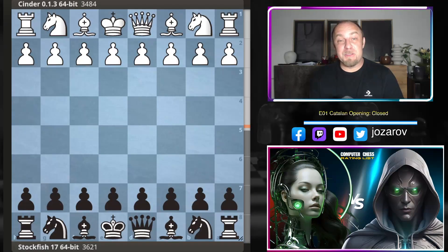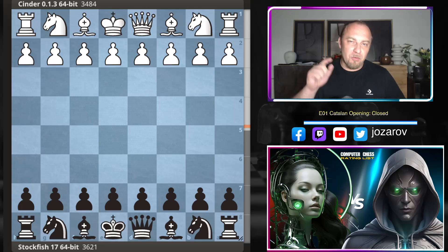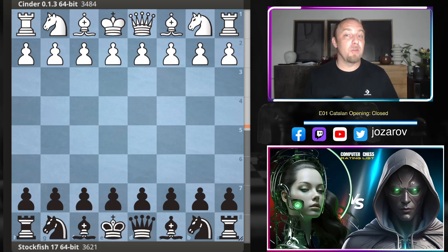Hello chess friends and welcome to a truly amazing game that could be really useful in your home preparation when you play with the black pieces. Welcome to a spectacular game played by the top engine Cinder against the most powerful chess engine in the world, Stockfish 17, in a crazy Catalan opening.